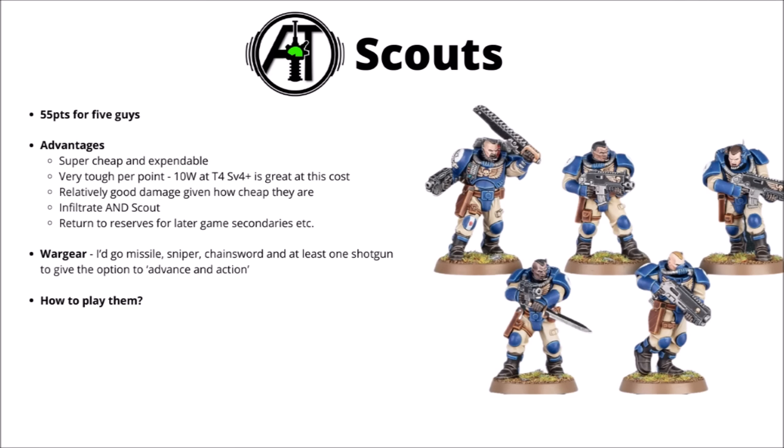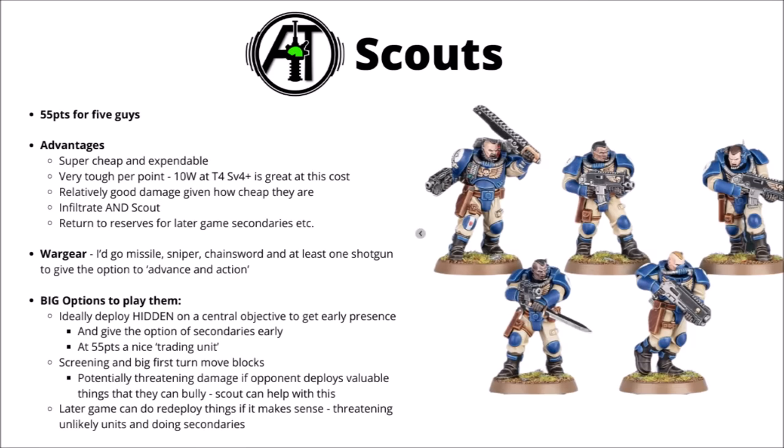Between all that, a unit of scouts is almost never going to be a bad choice in the army. My default plan would be to have them start on a midfield objective, ideally hidden if possible, to get some objective control points early. It should mean your opponent needs to be brave and move some units out to take them out, hopefully exposing them to counter-attacks — it's a nice trading unit. Depending on the opponent, they could be used very differently: if the enemy has fragile light infantry, their damage output could be the best use of them and they could scout forward aggressively. For a heavy deep strike army they could help with screening, or if you can safely hold that objective with something else, they could return to reserve and threaten to pop up somewhere inopportune. Just an all-round good unit — cheap, expendable, with a lot of options depending on the matchup.